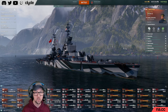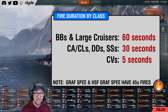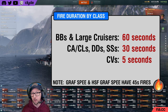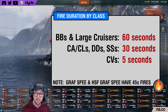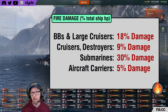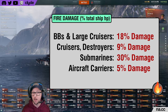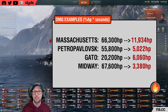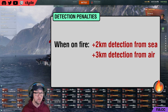Like the damage percentage, the fire duration is also variable by ship class. Battleships and large cruisers like Stalingrad or Puerto Rico suffer 60-second fires, with cruisers, destroyers, and submarines enduring fires for 30 seconds, and aircraft carriers for 5. Given these values, we can calculate the total damage that a given class would take if it allowed a fire to burn for the full duration. In addition to taking damage, fires also increase the detection of your ship by 2 kilometers from sea and by 3 kilometers from the air.